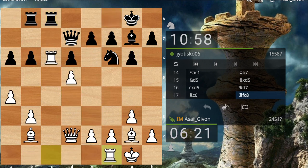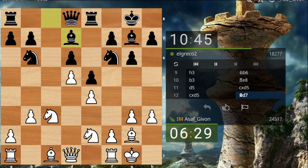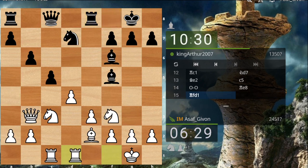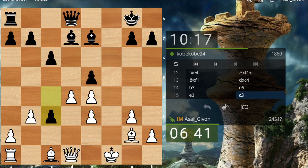Rook c8, rook c1. I'm enjoying my position here. Bishop d7 — now the c-file maybe is not too important. I'm going to play a4, trying to push his knight away into a less active position. Let's develop this rook. c3 — I don't get that at all; I think the pawn is going to get lost eventually. Let's go queen f3 probably, or c2.